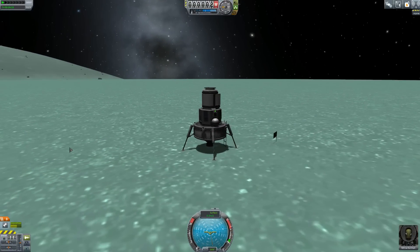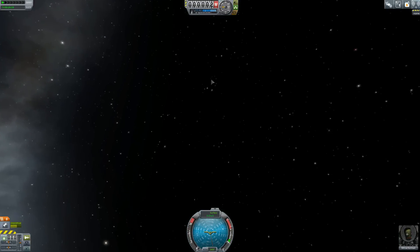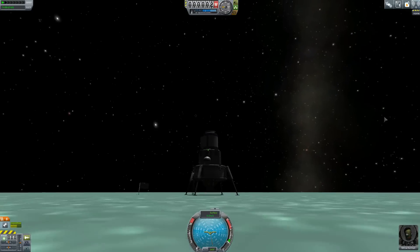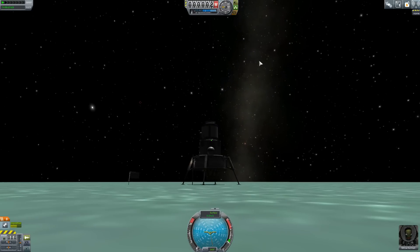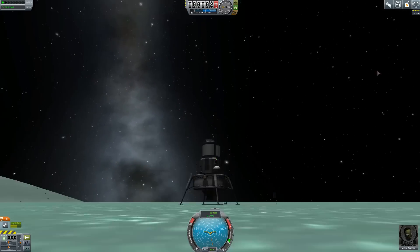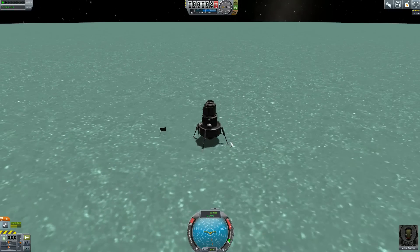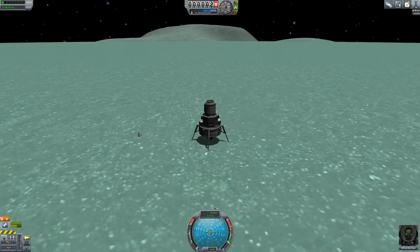We've now got to get back to the ship somehow. Look at this, it is beautiful. Is the space just beautiful? There's the Milky Way. It is beautiful. But we need to get back to the ship. How the hell are we going to do this?